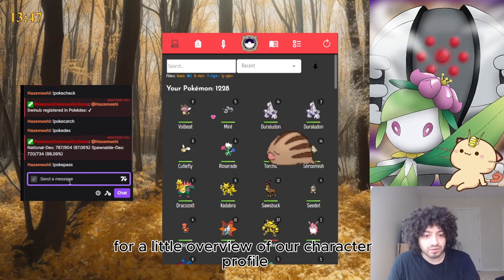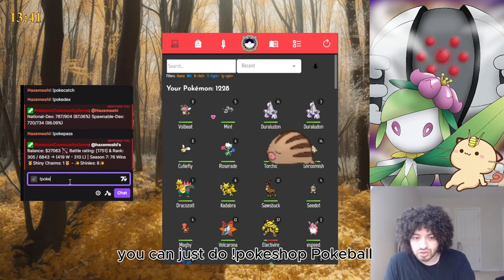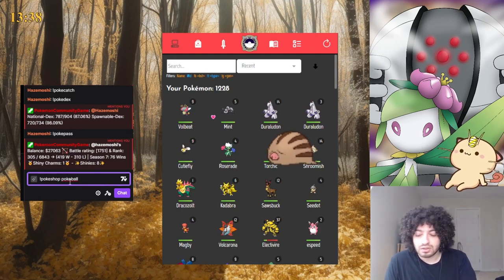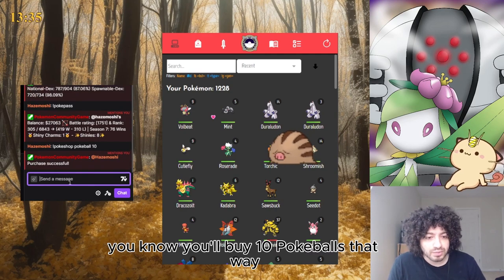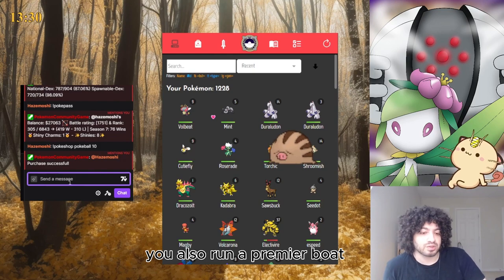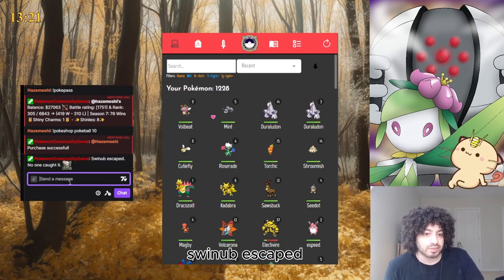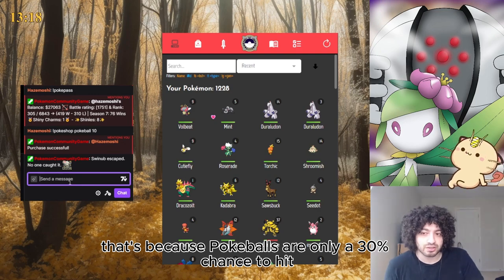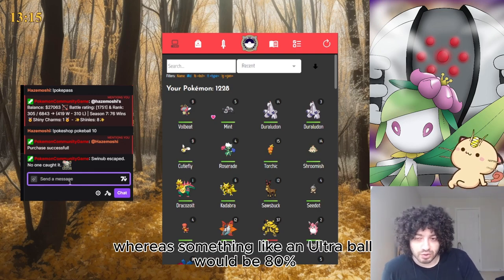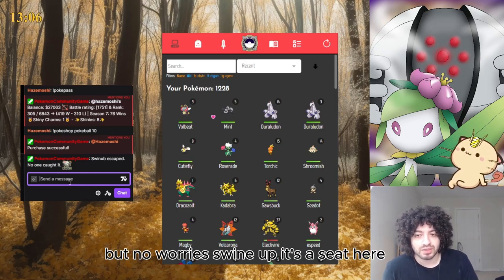You can also type !swanub pokédex to see where your Pokédex is, or !poképass for a little overview of your character profile. If you're out of Pokéballs you can do !pokéshop pokéball 10 and you'll buy 10 Pokéballs. When you buy 10 Pokéballs you also get a Premier Ball. You can use that command to buy anything in the PCG shop.